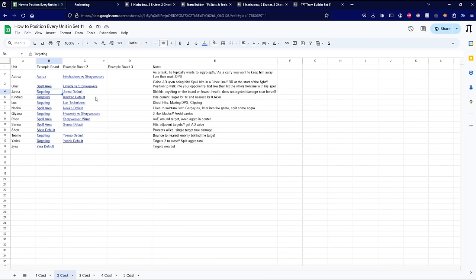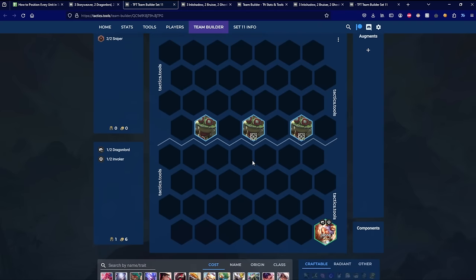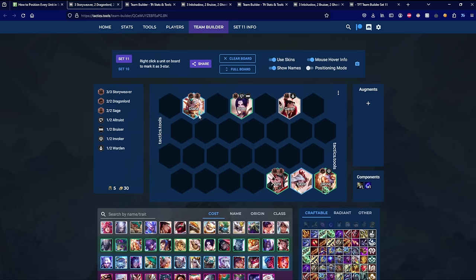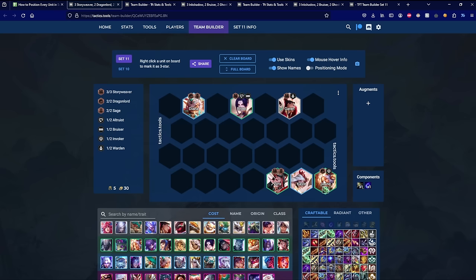Next is Jenna. Jenna's positioning is pretty agnostic because her spell shields the two lowest-health allies on the board and deals magic damage to the two nearest enemies. Typically you want to position Jenna just in the corner — maybe next to your Kayle if you have one — so she can cast as many times as possible and shield your frontline before the enemy team reaches her. Keep her safe in the back right or back left corner and you should be good.